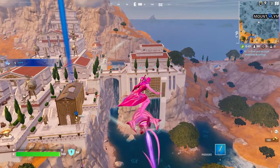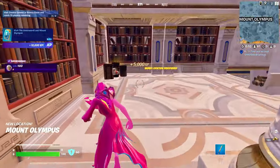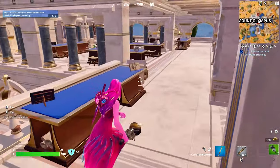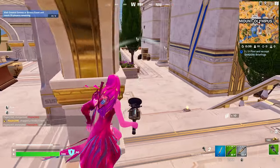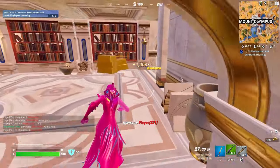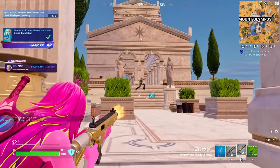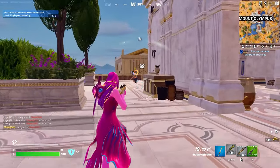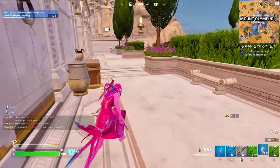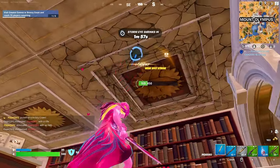Holy — there's a lot of people here. There's actually an insane amount of players landing here. We got some nades but no shotgun yet unfortunately. Someone eliminated — goodbye, goodnight sir. Oh, they had some Fizz for me! I'm actually really happy they kept this item in — I love Fizz, such a good healing item. It's an ability and heal all in one.